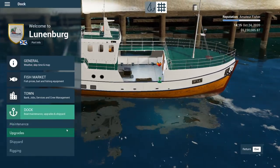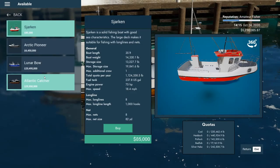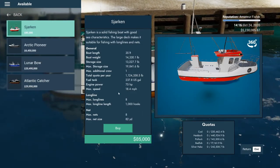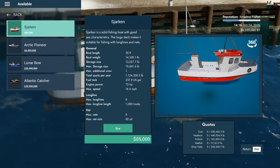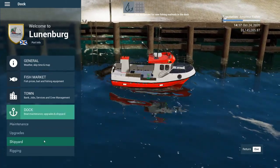We're going to buy the Saharkan or Sejarkan — something like that — this guy right here. That doesn't look like too bad of a boat. One crew member additional, 8,000. Yeah, we'll buy that. Perfect. Actually, let's go to the shipyard again.